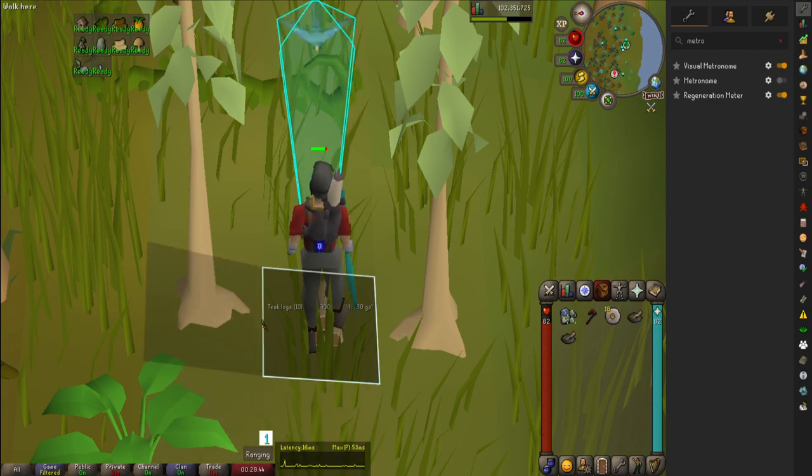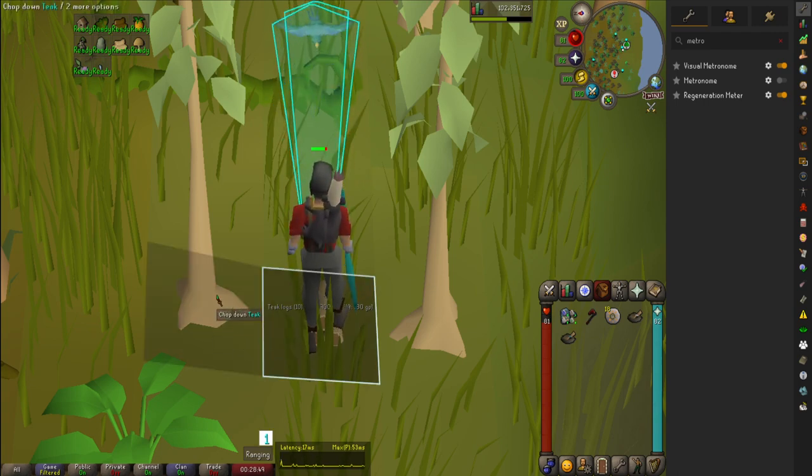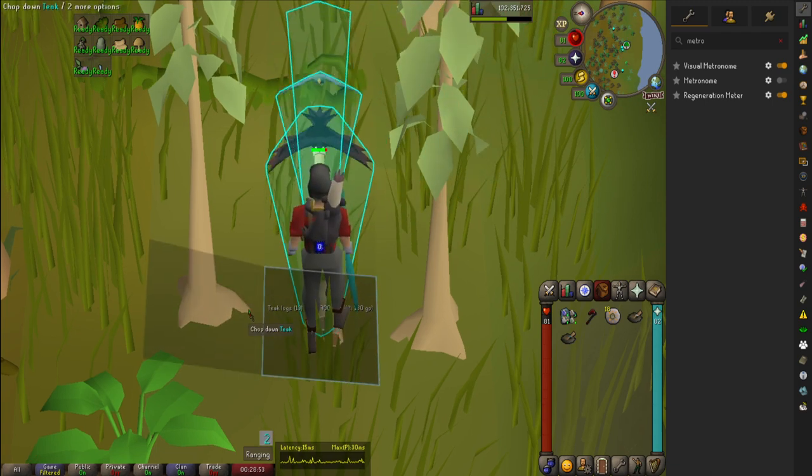You've got to follow the metronome, so I have it around my character. When the square is gray, I will click the ground. When the square is white, I will click the tree. This can vary depending on how you set it up, but let's go for it.